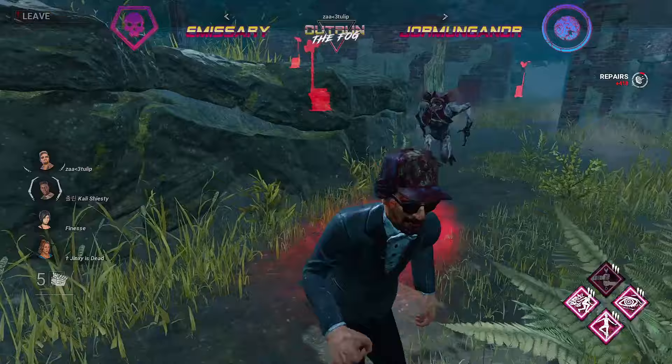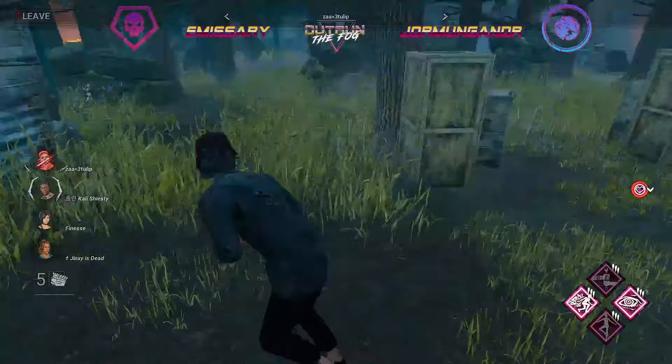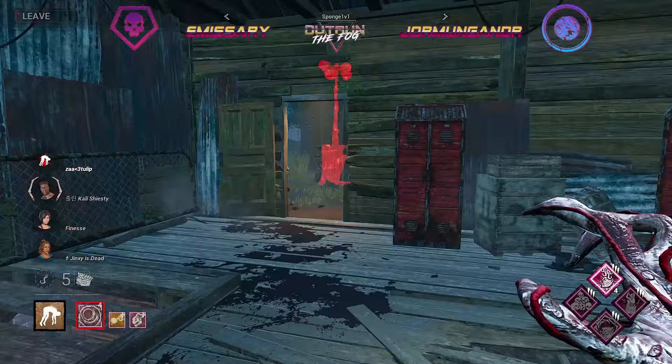Not able to get the hit across the pallet, so we're just gonna end up breaking that pallet. We do get the hit onto Ace because they don't have another tile to run to. They get the Balanced Landing off and make it all the way back to shack — but we get the down through the window. An excellent hit there for Sponge.